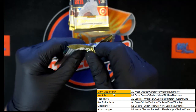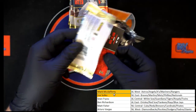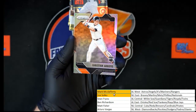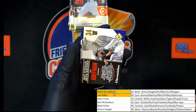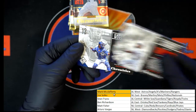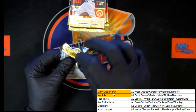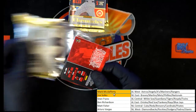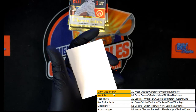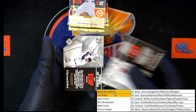Now this pack: Ken Griffey Jr. And then we've got some Prism — Christian Arroyo for San Fran, Jeff Hoffman rookie, Eric Thames, and Salvador Perez. Next: Felix Hernandez, Joey Gallo, A-Rod, Jake Lamb, and Matt Kemp.